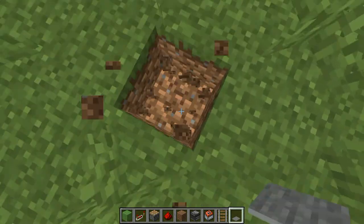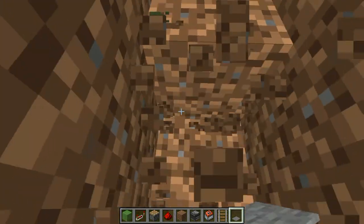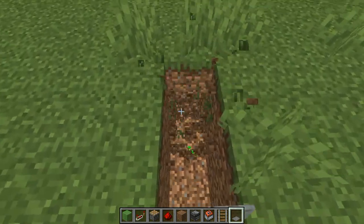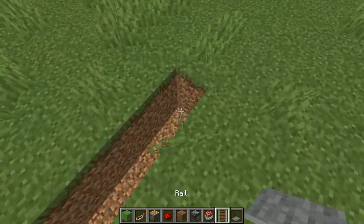So what you're going to do is dig a big hole. It has to be two blocks down, three, whatever — it doesn't really matter. I'm just going to dig this out real quick. It doesn't have to be very long — this is really how long it has to be.